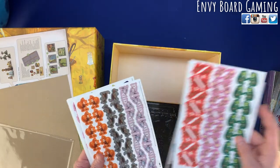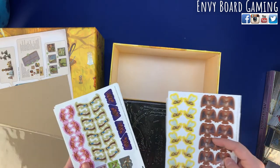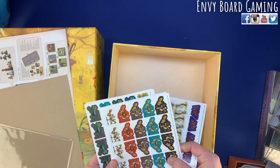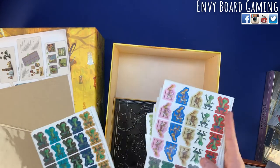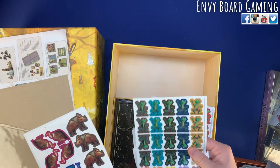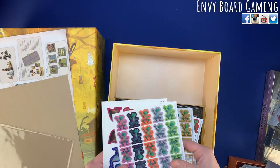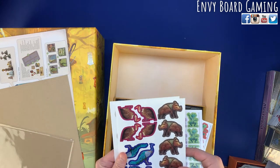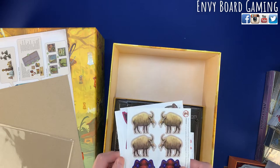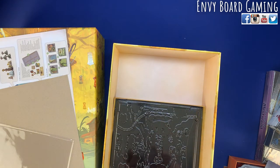Look at that — even the new ones have stickers. You have all these new characters. There are butterflies you can play now — how cool is that! There are little adventurers and travelers for Spirecrest, and frogs for Pearl Brook. Look at all the different colors. Then there are your mounts that you're going to be able to get.